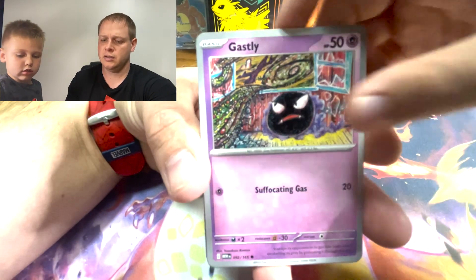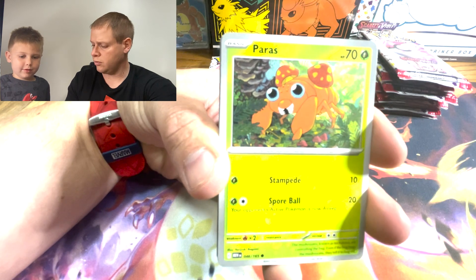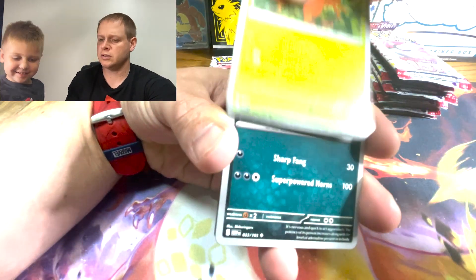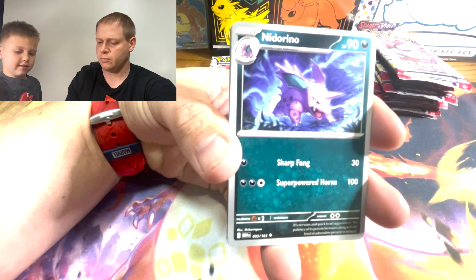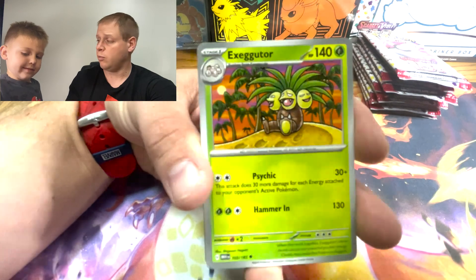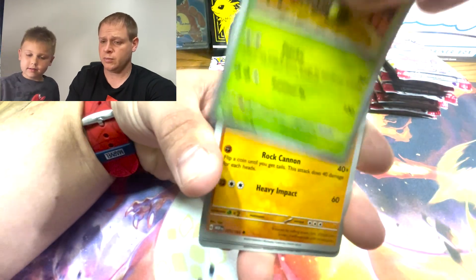We got a Ghastly. Don't throw the regular cards — only throw the code cards since we're collecting those. We're going to build the master set. Getting all 151 original Pokemon together would be pretty sweet.